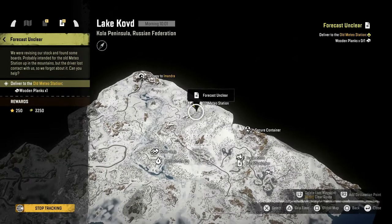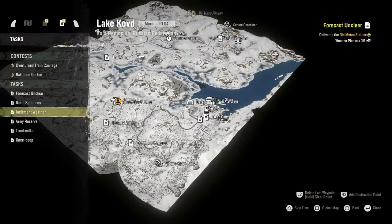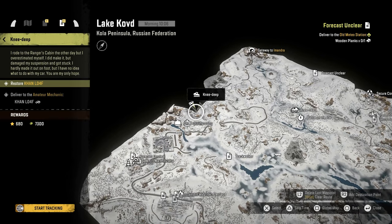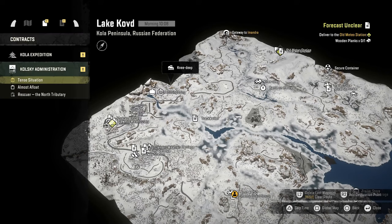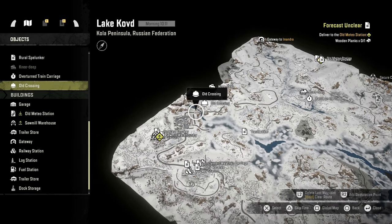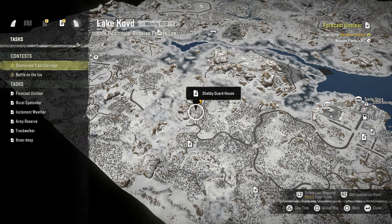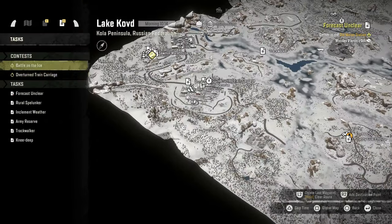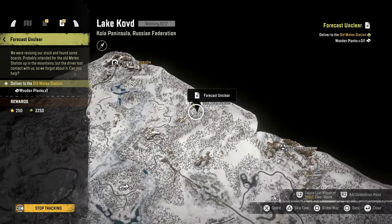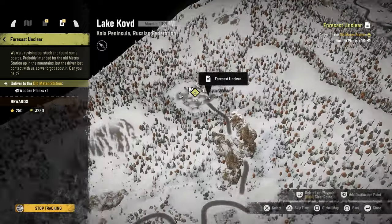We need wood planks there. These are just explore-the-map places. I swear there was more wood things we needed. Old Crossing — it's not gonna give me any information on it. Those are contests. I could have sworn there was more. We gotta haul stuff way over here. There's only one plank.